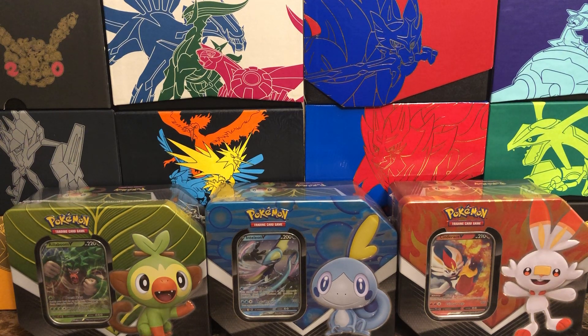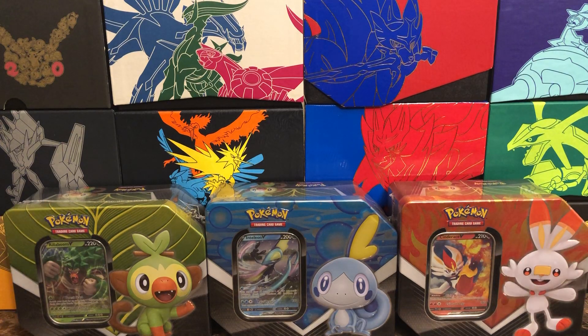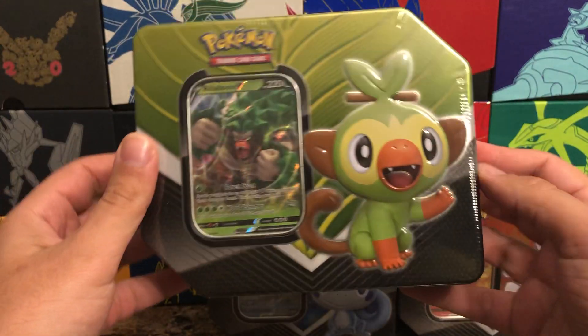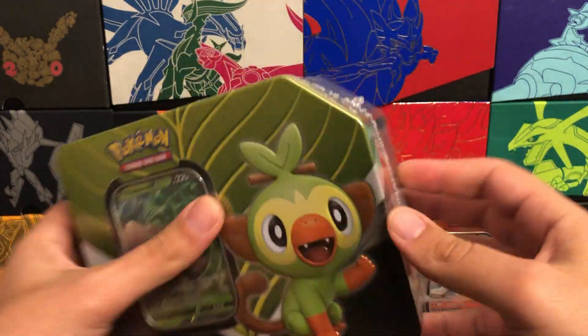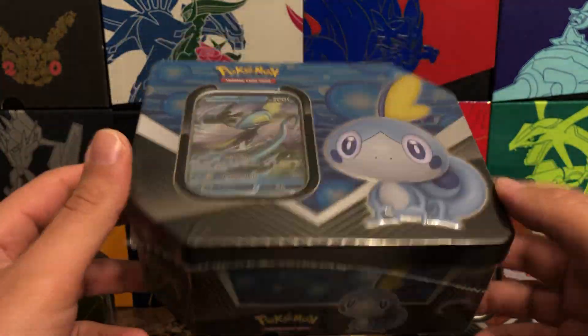Hey, what's going on everybody — Wacko Backo here. Today we're going to be opening up these brand new tins for all the starters, and they have their final evolution in each of these, so it's going to be a little bit longer video. We're going to go through, open up each one, pull the packs and set them to the side, then open up all the packs at one time.